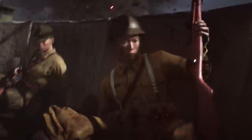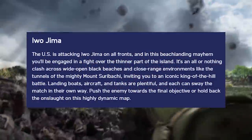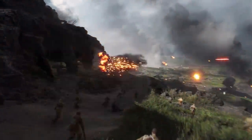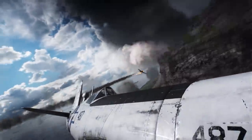Most of the action in this trailer appears to be on the map Iwo Jima, which we've known was coming for a while. This is definitely one of those maps to be excited about because it's got its own D-Day style beach landing. The US is attacking Iwo Jima on all fronts — an all-or-nothing clash across wide-open black beaches and close-range environments, like tunnels of the mighty Mount Suribachi, inviting you to an iconic King of the Hill battle. Landing boats, aircraft, and tanks are plentiful, and each can sway the match in their own way.